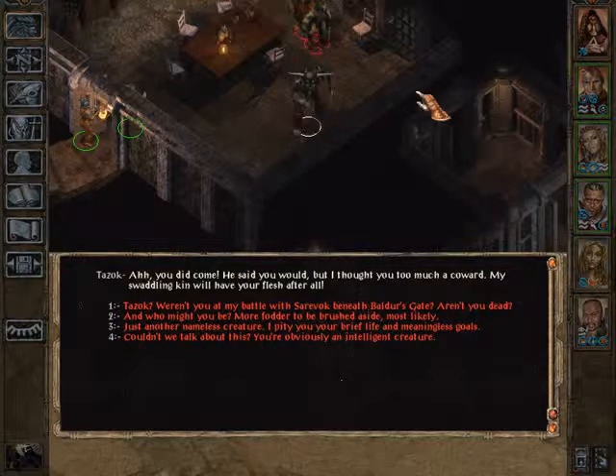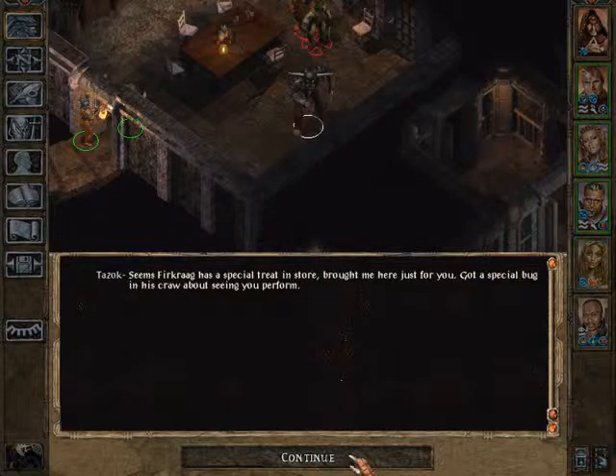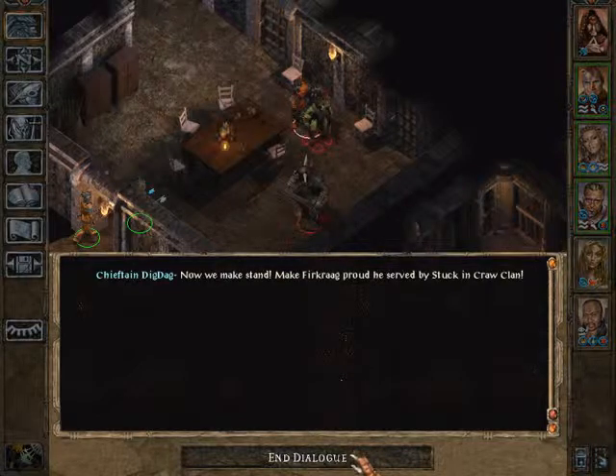By storm I shall strike you down! Tarzok — ah, you did come. He said he would, but I thought you too much of a coward. My swaddling kin will have your flesh after all. Tarzok, weren't you at my battle with Sarevok beneath Baldur's Gate? Aren't you dead? Sarevok took too much for his plate, left us in a bad position. You'll find my new master much smarter, much harder to kill. Seems Firkraag has a special treat in store — brought me here just for you.